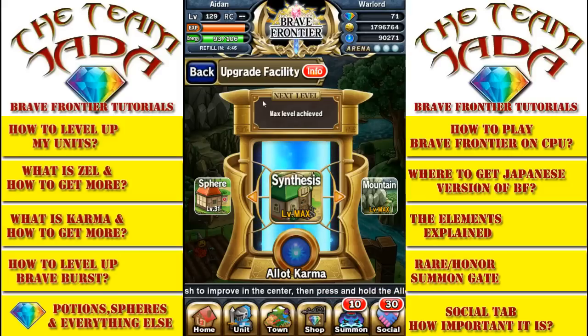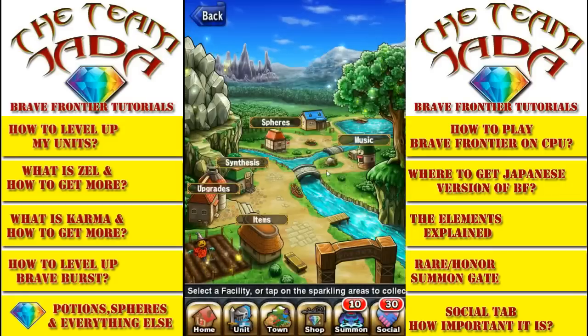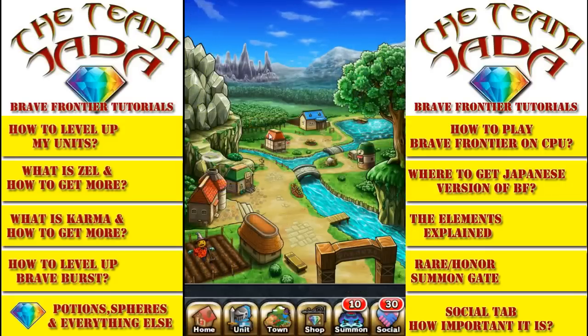I'm maxed out so I don't have any more to learn, but if you're just starting out, you'll see which ones you have to level up. You click on that and those are the ones you're able to make. It'll show you which ones you could actually make.